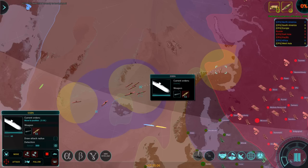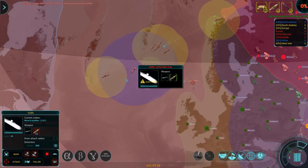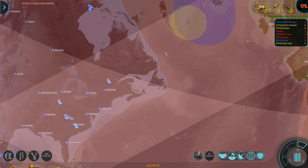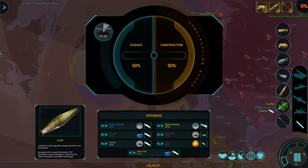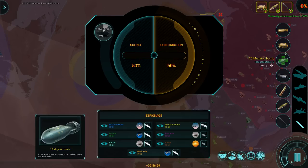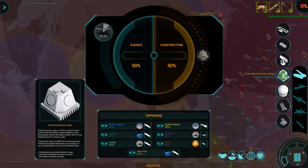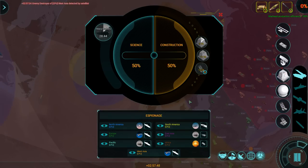That's the fifth boomer I now have — that's 60 warheads that can fly over and destroy most of the US. Alright, we've got five ICBMs standing by. Let's go for an over-the-horizon radar or two, and a bunch more SAM sites.